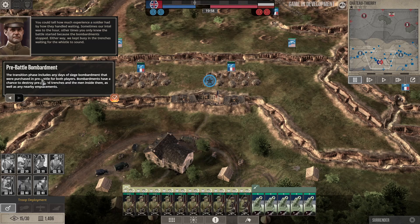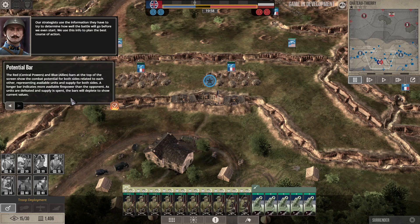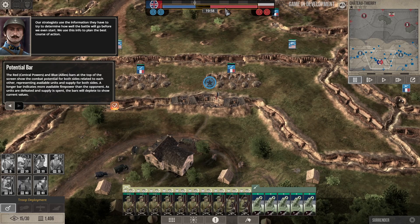The transition phase includes any days of siege bombardment purchased in the battle — bombardments have a chance to destroy pre-placed trenches and the men inside. Strategists use available information to try to determine how well the battle will go. The potential bar shows that the longer bar indicates more available firepower — it looks like we are weaker than the enemy.